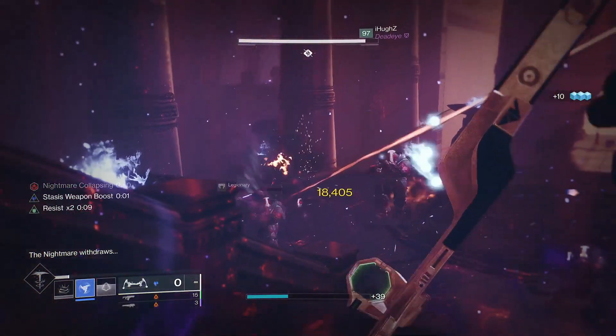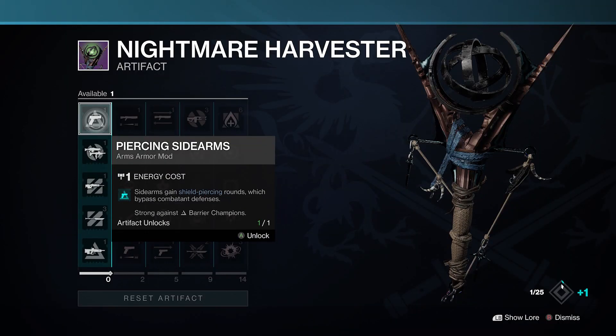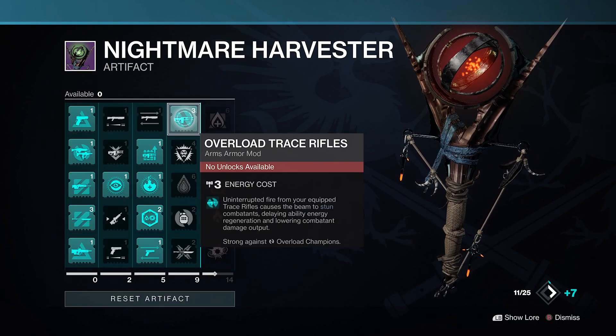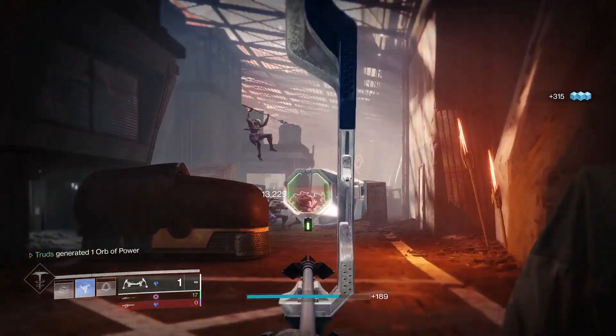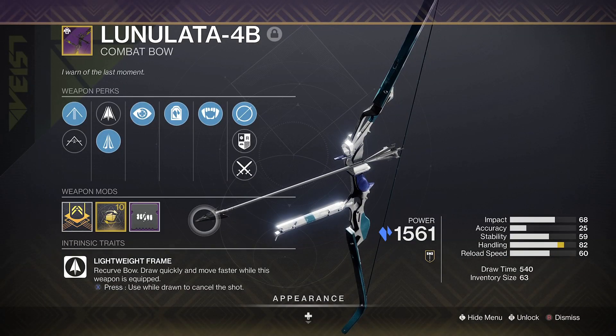There's another endgame bow flying under everyone's radar. And although bows are taking a break from the artifact this season in terms of anti-champion mods, there's no doubt in my mind that they'll be back in the rotation before you know it. That's why you'll want to be getting your hands on the Lunalata 4B.